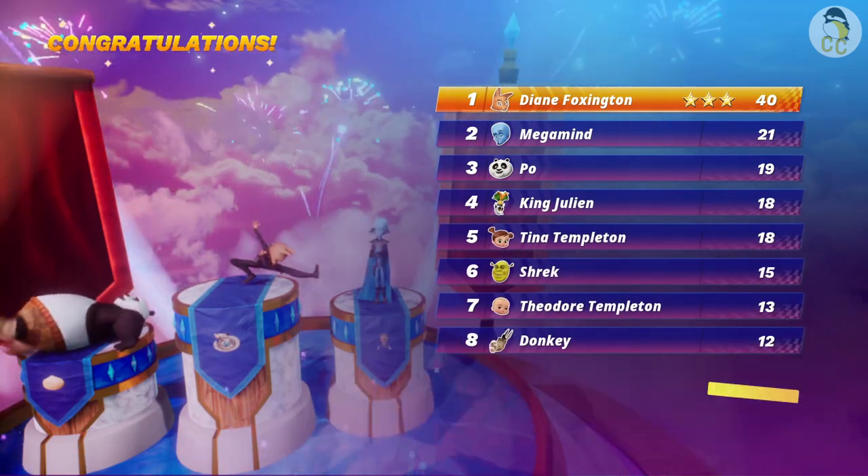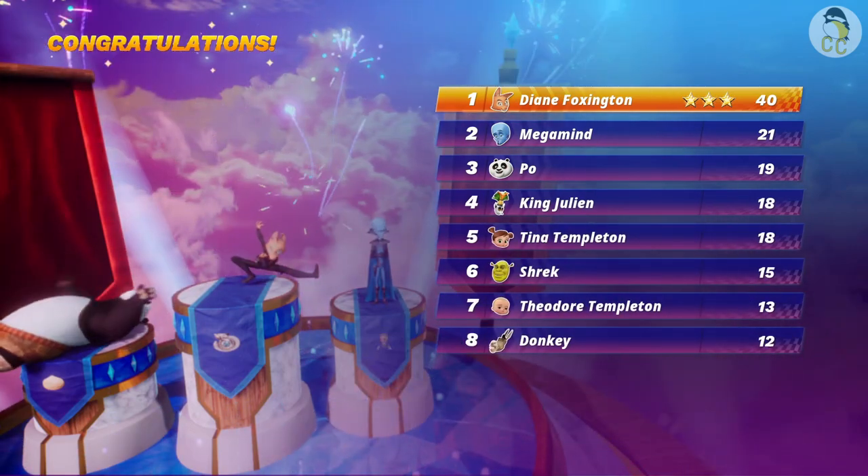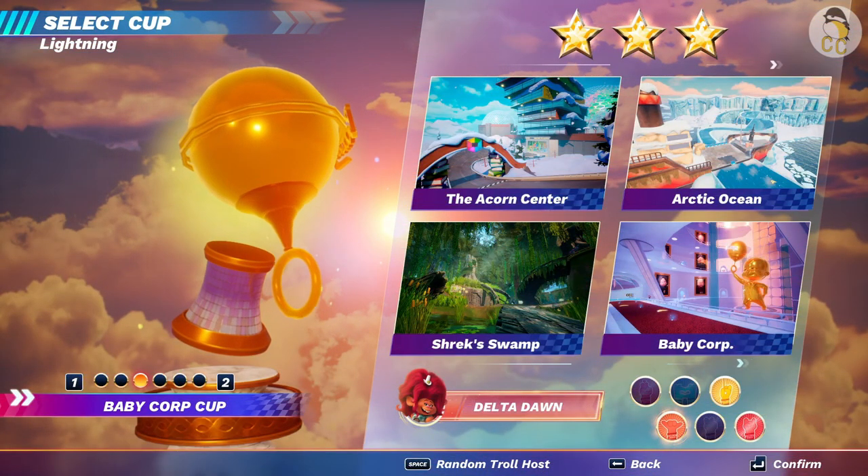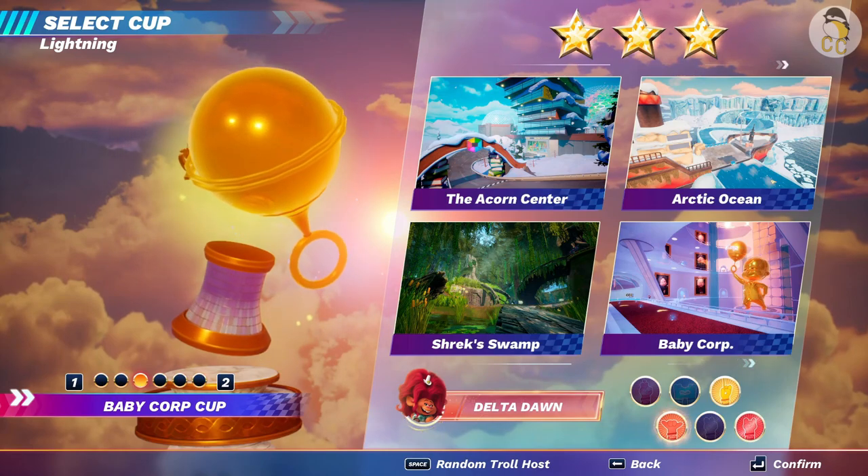Getting first place on all 4 tracks gives 3 stars. The Baby Corp Cup gliding difficulty has been beaten. Good luck getting 3 stars in this cup.